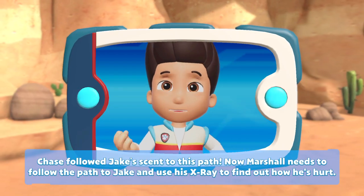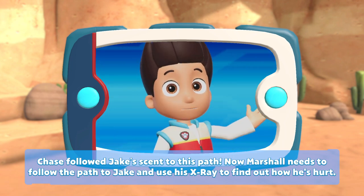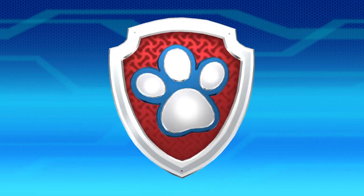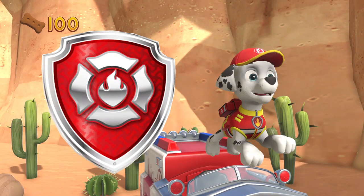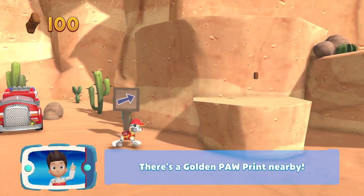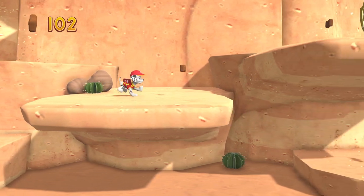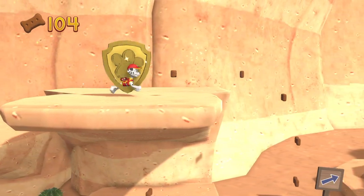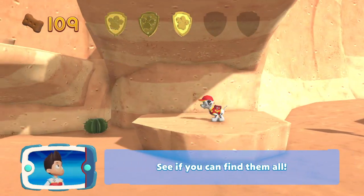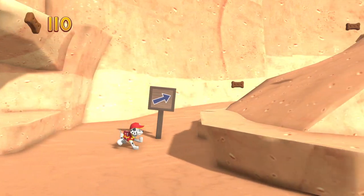Now Marshall needs to follow the path to Jake and use his x-ray to find out how he's hurt. Marshall time! Medic Marshall. We need one hundred more doggy treats for two hundred. There's a golden paw print nearby. Can't see anything at the bottom yet - oh, there was! Two more to go. Double check down here - nope. So we're on 110 doggy treats.